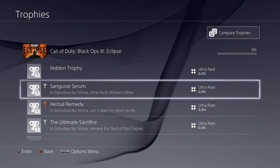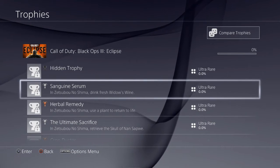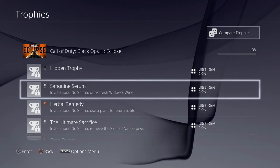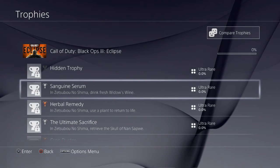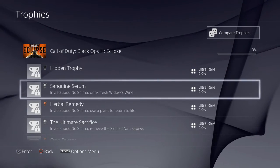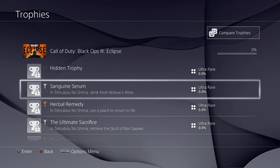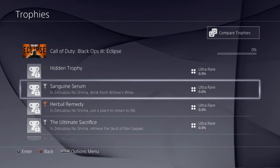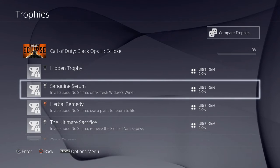Sanguine Serum in Zetsubo No Shima: drink fresh Widow's Wine. Interesting — is the Widow's Wine in Der Eisendrache and Shadows of Evil not 'fresh'? Maybe you have to kill a certain amount of spiders, or maybe that container people are calling a puffer fish is actually a container you fill up with spider souls or blood. Once it's fully filled, you get fresh Widow's Wine.